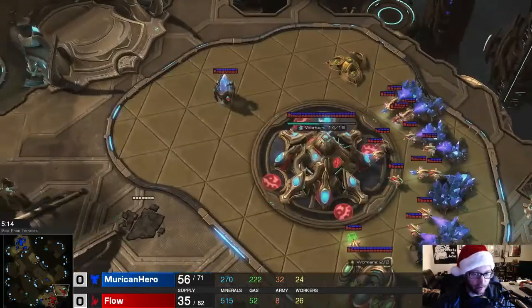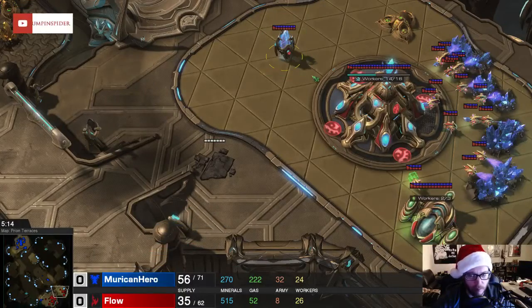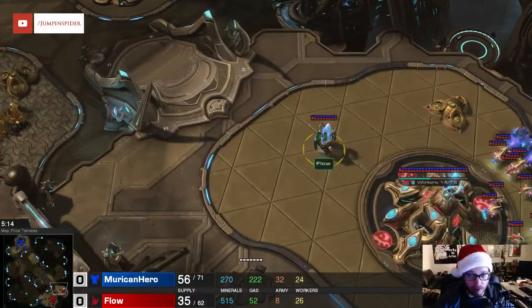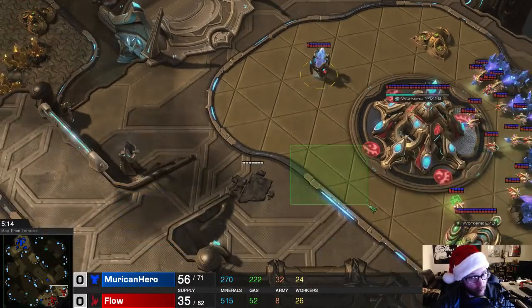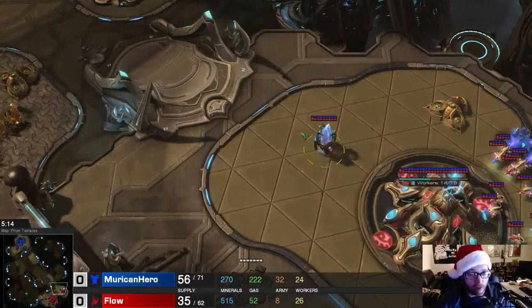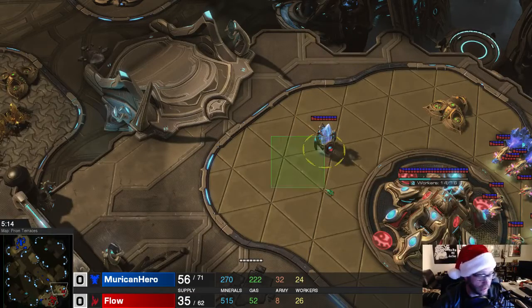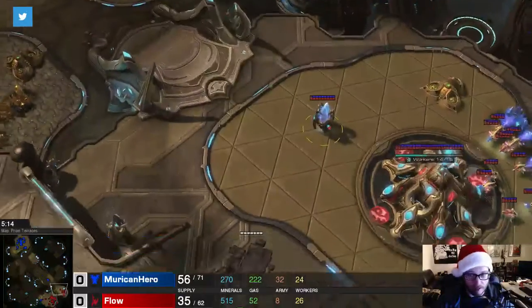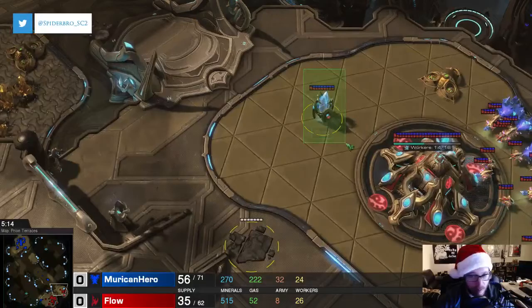Let's check this out though. At the natural, we have one pylon. His Mothership Core is out of position, so we can't overcharge this pylon. If his Mothership Core was here, our first target would be this pylon. You can even bypass the pylon — which we'll see in the next example — and it may or may not be a better choice. But if the Mothership Core isn't around and this pylon's fair game, immediately snipe it.